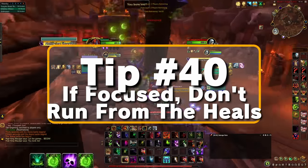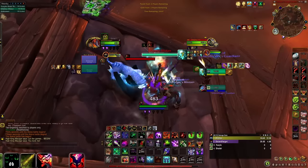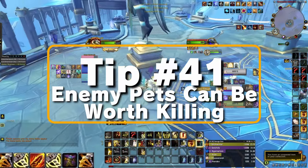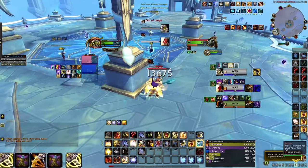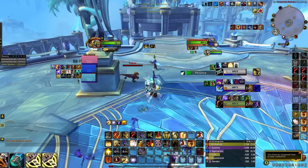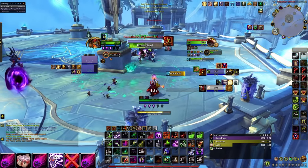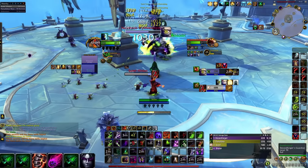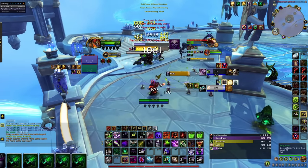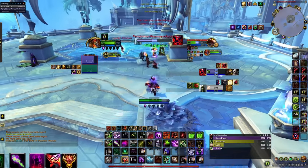Tip number forty: when getting focused, especially as a ranged, quit trying to run away from your healer. Kiting can be important, but too often will new ranged players turn into headless chickens without realizing there is no getting away — all you're doing is leaving your healer in the dust. Tip number forty-one: don't forget hunter and warlock pets can be worth switching to if they are low, especially in cleave comps. Some specs get a ton of extra damage or utility from their pets, like Beast Mastery and Demonology. Don't focus their pets when it's painfully obvious — it's easy to just heal those pets and you spend the match PvEing. But if you see a pet on real low HP, it can be worth a few GCDs to kill it and force the enemy to find an opening to revive.